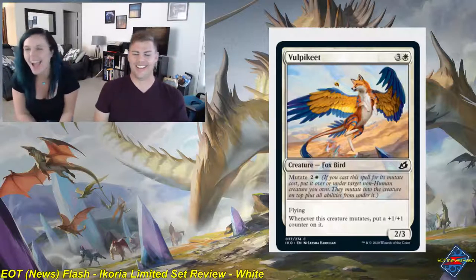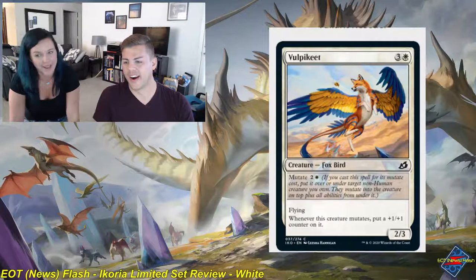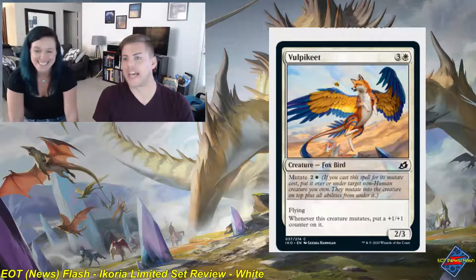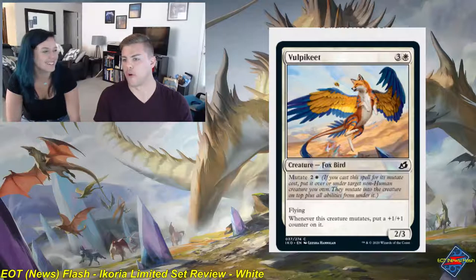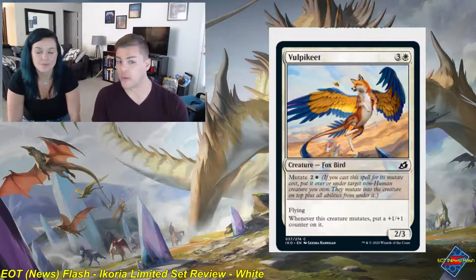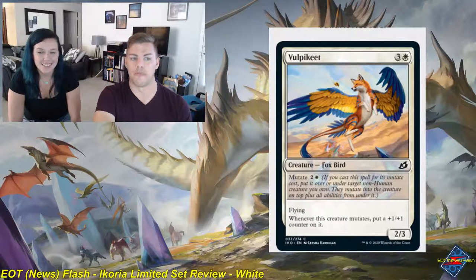Vulpakeet is a three and white common creature fox bird, a 2-3 with flying. Whenever this creature mutates, put a plus one, plus one counter on it, and you can mutate it for two and a white. I'm happy to cast this just as a four-mana 2-3 flyer — that's perfectly fine. But if you do have the ability to put it on something else and start beating down for more damage, the quick burst, especially on turn 3 or 4, could be pretty powerful. I give Vulpakeet a solid 2 — more aggressive than anything.